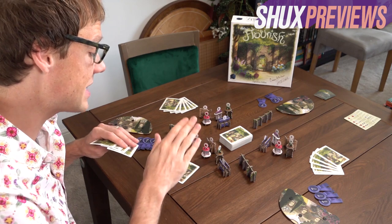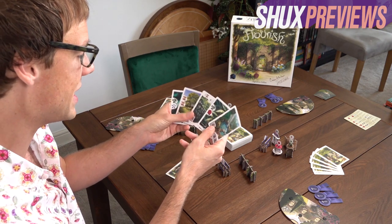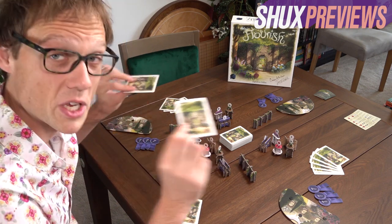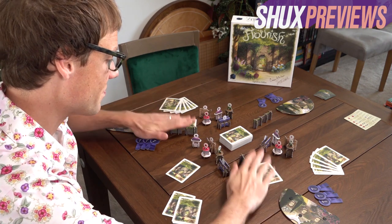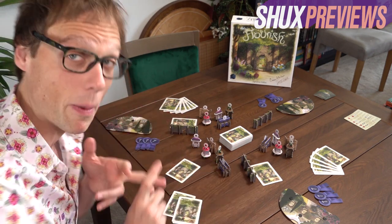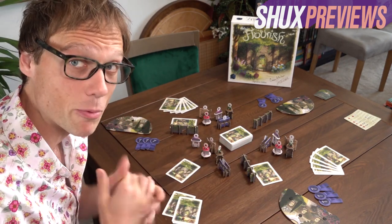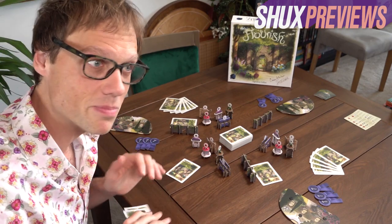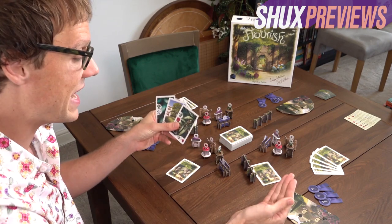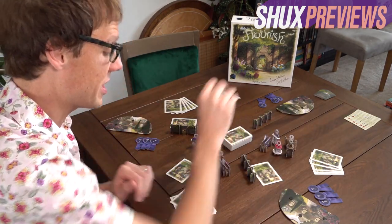Over four rounds of play, everyone starts with six cards. You pick one to play, trying to engineer your garden for the most points. You then pick two more cards — one to give to each opponent. Competitively you try to give them useless cards; cooperatively you try to give them what they need. You receive two from your opponents, and every player draws one card off the deck. So for rounds one, two, and three you're always choosing from six cards. You keep doing this until you have three cards, then everyone reveals and scores.